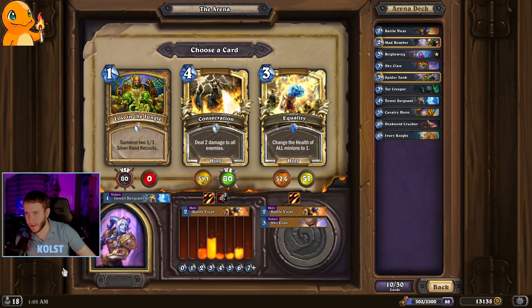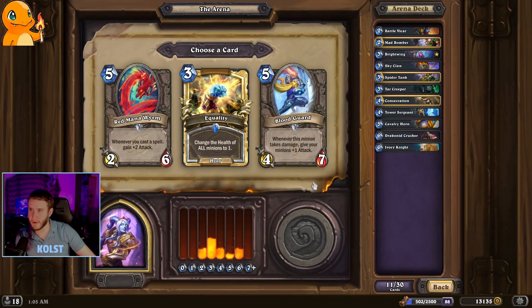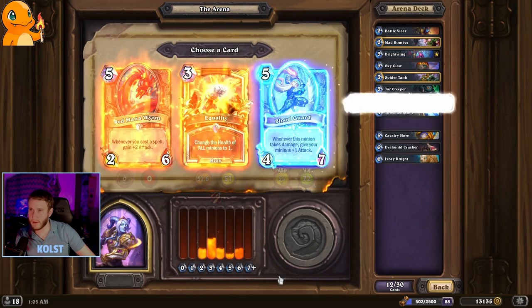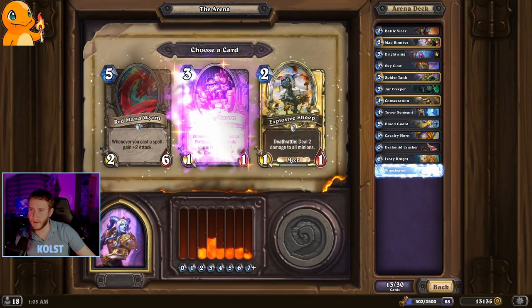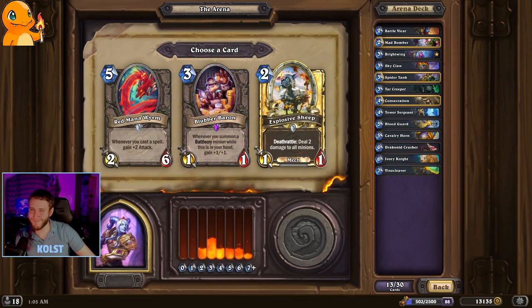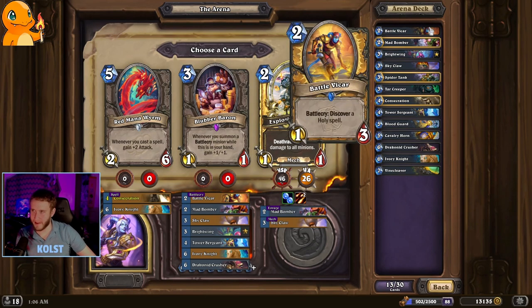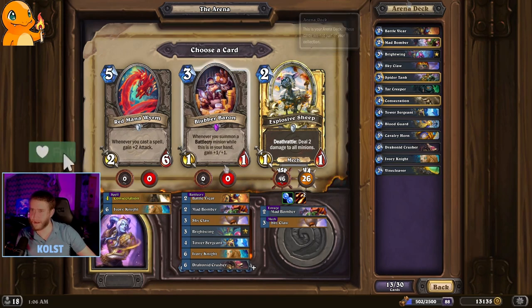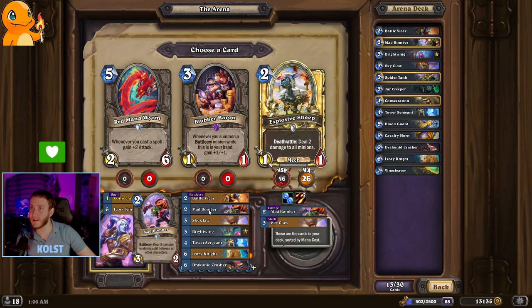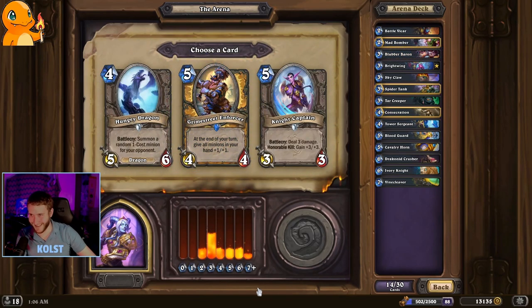These are both very good. I think I'll go for the Consecration first. For the Blood Guard. Vine Cleaver. Okay. This is going to be every draft, right? You're just going to get garbage. Like, this is the best card here — by a lot. Just scary to say.